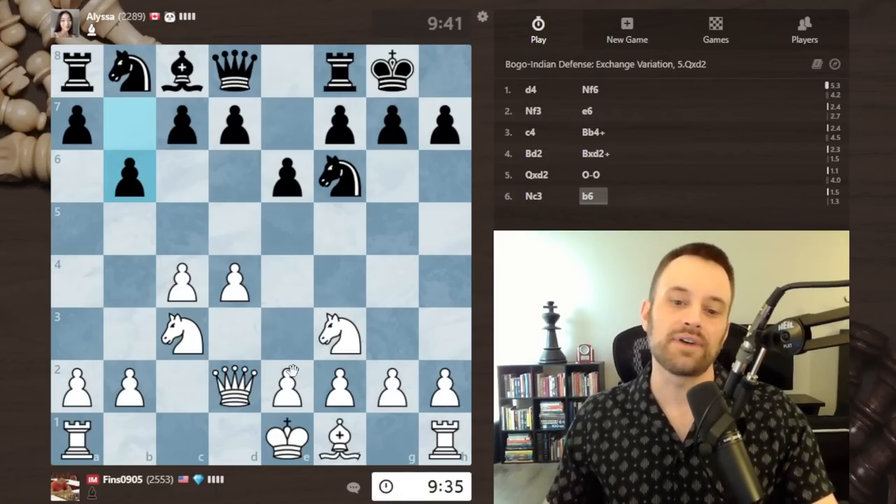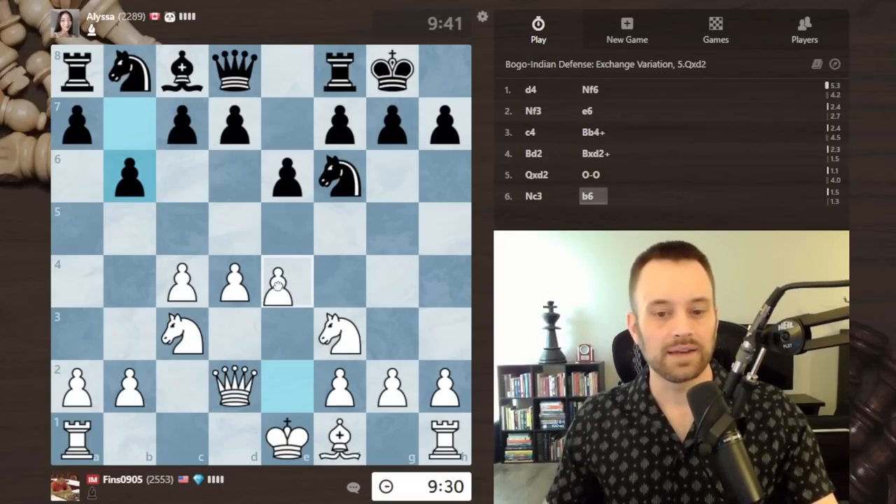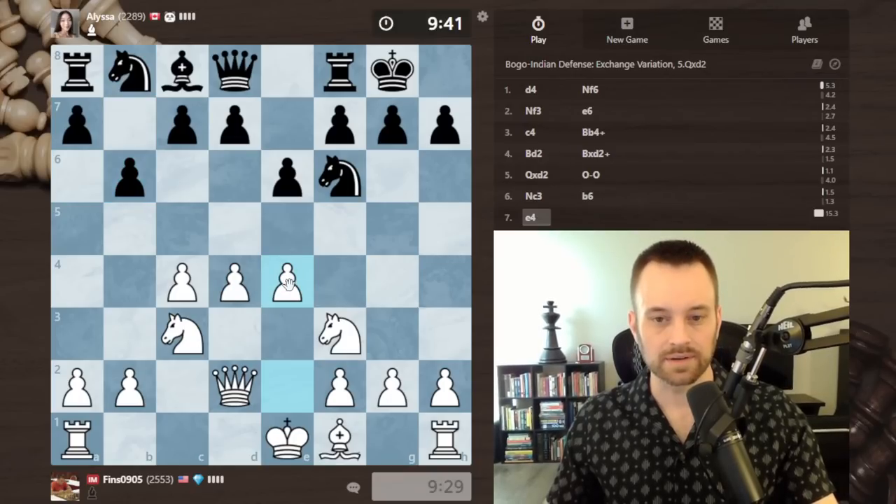Because black has omitted d5, I'm thinking about whether to go ahead and play e4. In the absence of a good reason not to play this move, I'm going to do it — keep it simple, push in the center.